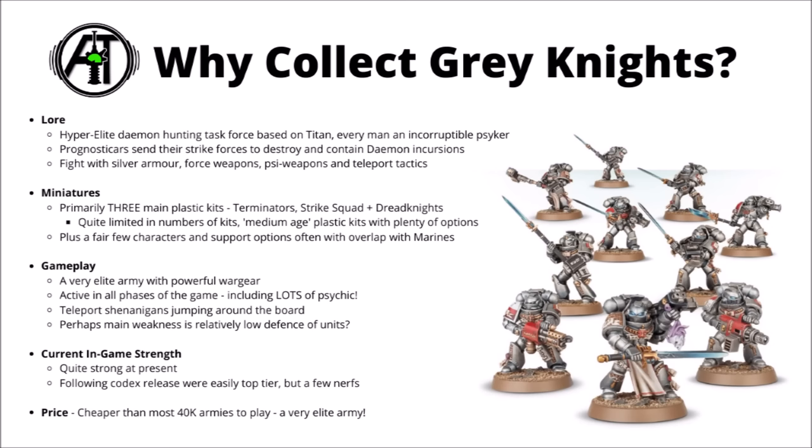In the lore, Grey Knights are a hyper-elite demon-hunting task force based on Titan, and an oddity amongst Space Marine chapters, as every single battle brother is also a Psyker, and famously no Grey Knight Space Marine has ever fallen to the temptations of chaos. From their shadowy clandestine homeworld, they're guided by their prognosticars, a council of all-seeing Psykers predicting the future, who will know where Grey Knights incur into the material realm and send off task forces to meet them.